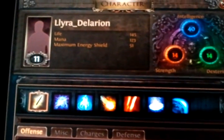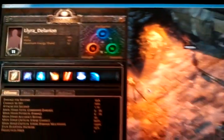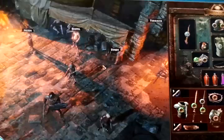This is the character information screen, in which you can see that I am level 11. I have 11 passive skill points because there was a free one from a quest.